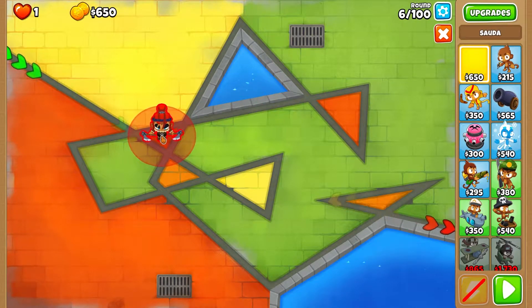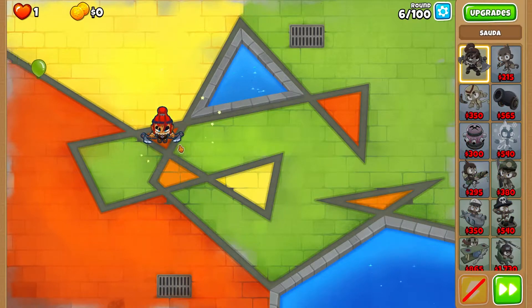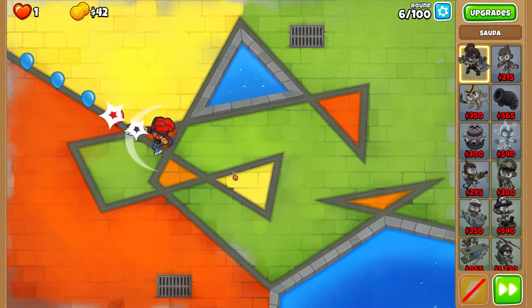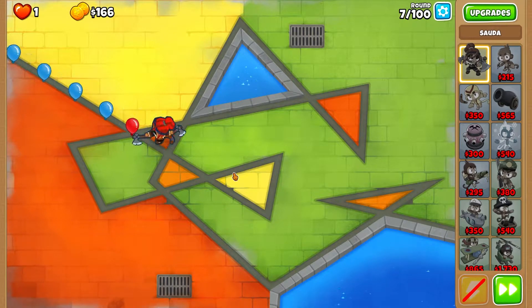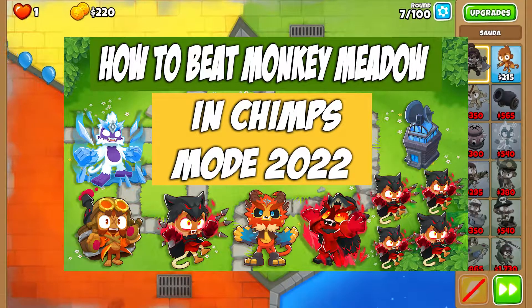Here's a good position - if you're struggling, just put Sauda over here. You only need one Sauda in early game. Previously I did two deflation mode videos - Cargo and Moon Landing - and showed you how to beat Monkey Metal and Chance Mode 2022.